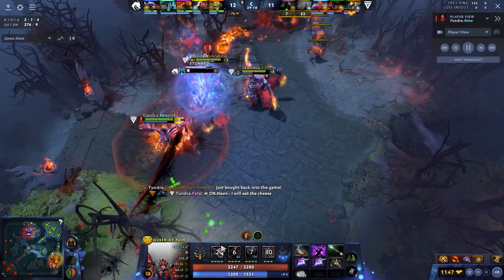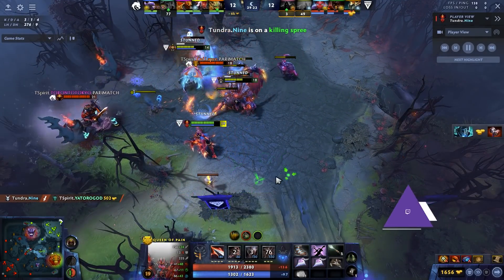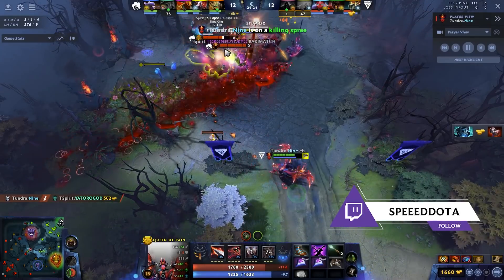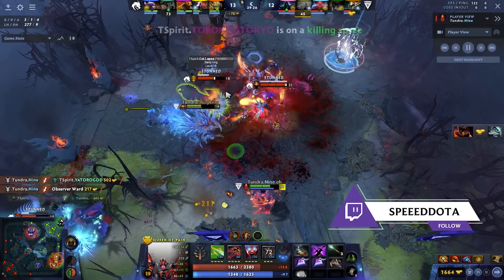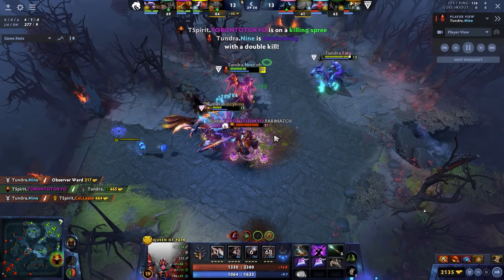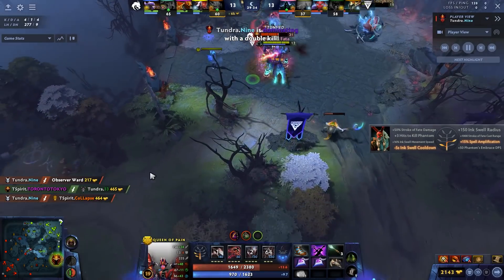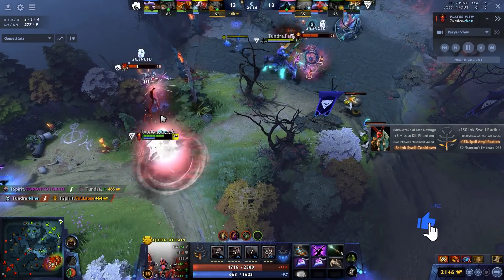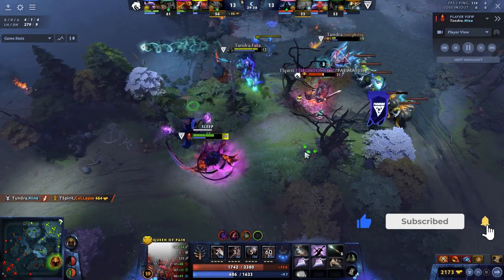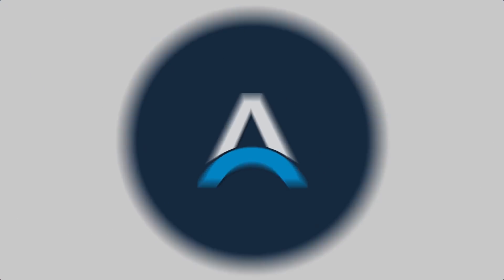Hey, what's up guys, it's your boy Speed here and today we're going to be looking at Tundra 9's Queen of Pain gameplay. This is the Kaya Sange build I had yesterday in my top five builds, and I thought I'd make a full replay analysis because this might be the best build on the list. QoP currently is a first-phase pick-ban hero, incredibly popular in the pro scene, and just as good in pubs.